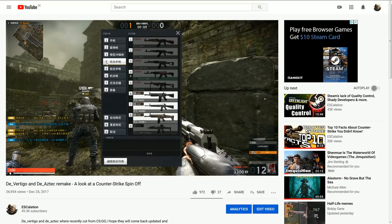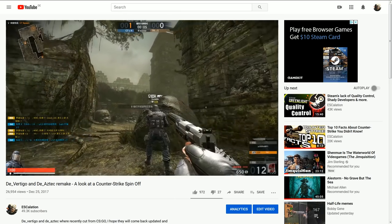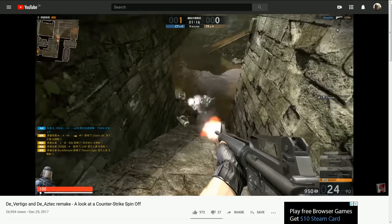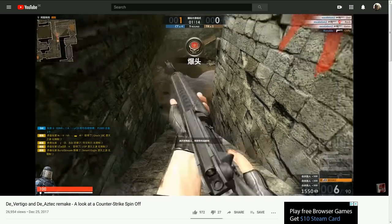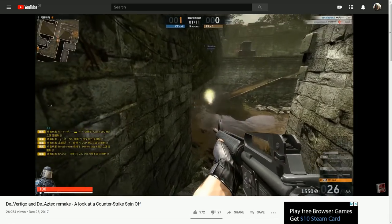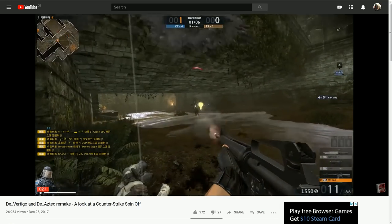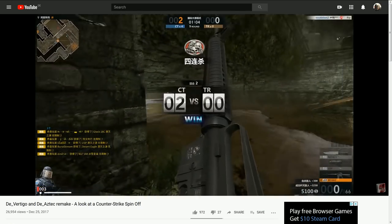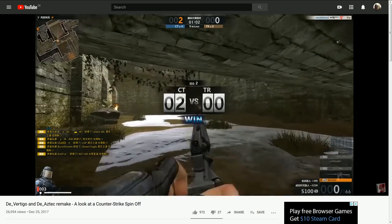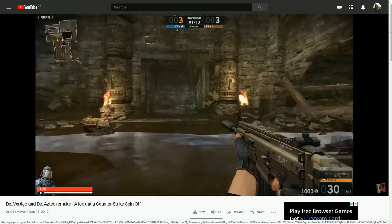Back when the maps disappeared from Counter-Strike Global Offensive, we took a look at the CSO2 remakes of them. These maps are very interesting for the fact that they are exact copies of the Counter-Strike 1.6 versions, only visually upgraded. The geometry largely remains the same. Unlike the CSGO versions and even CS Source versions, they did not try to upgrade these maps — they tried to stay as close to the original as possible.